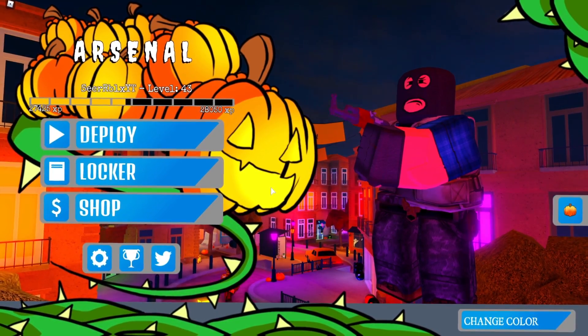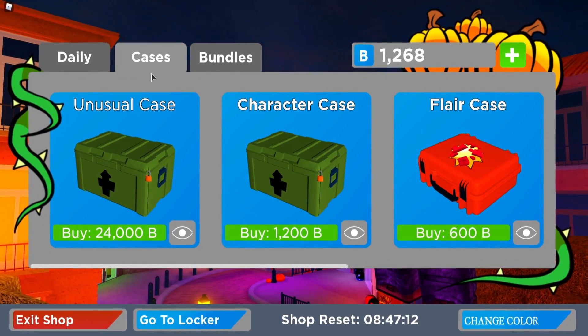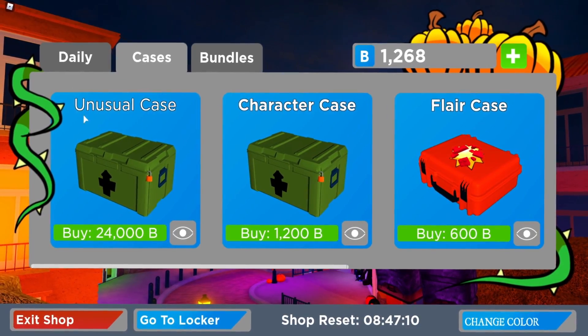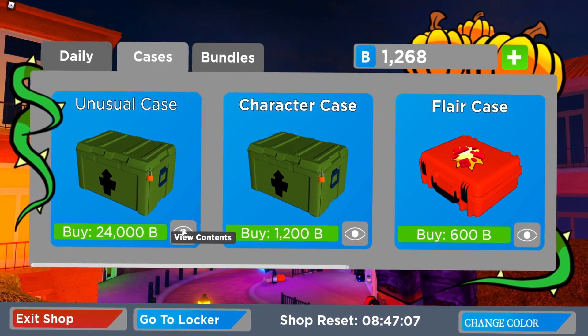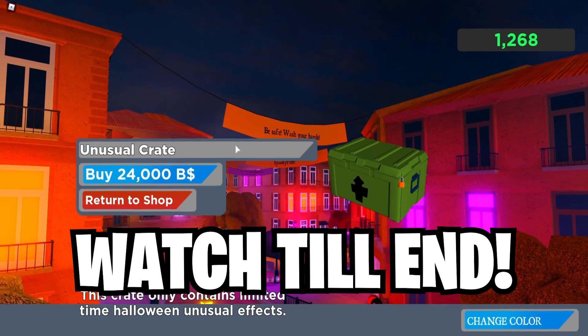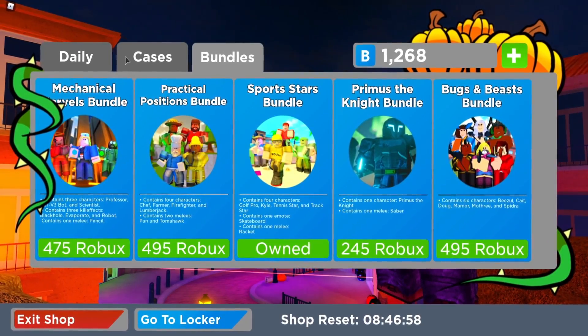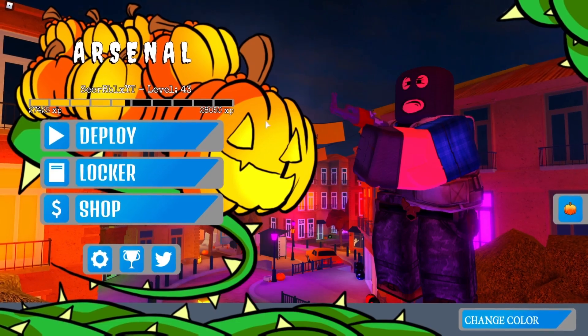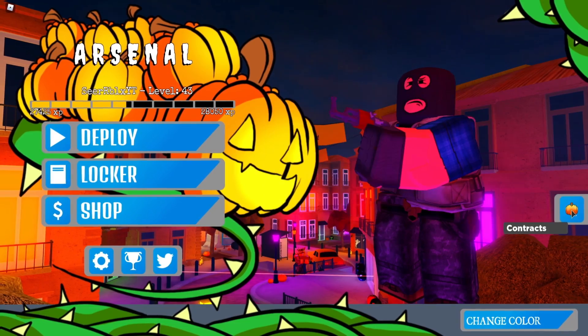Long time no see - this is a brand new Halloween update. Let's go check out the shop. The first thing I see is an unusual case for 24,000 bucks. I cannot see the content but it's 24k so that's pretty expensive. We got a brand new Halloween UI which is quite cool, and we also got this Halloween thingy here which is quite nice.